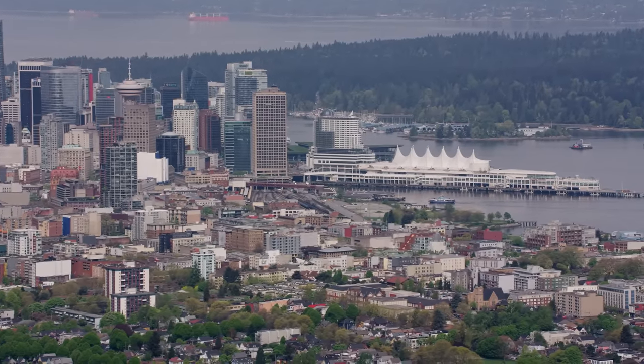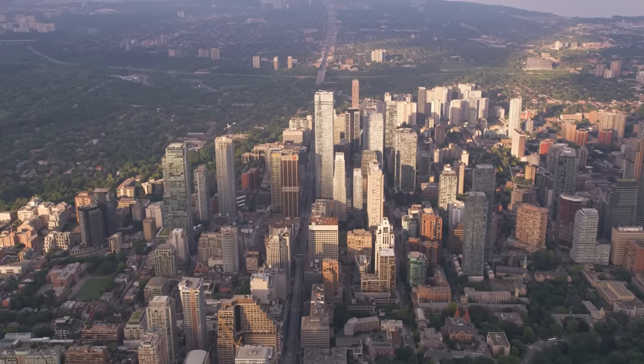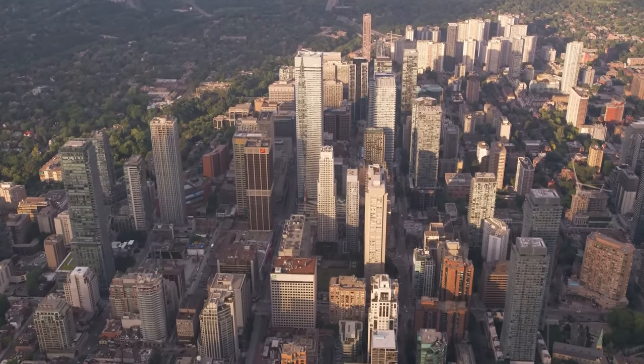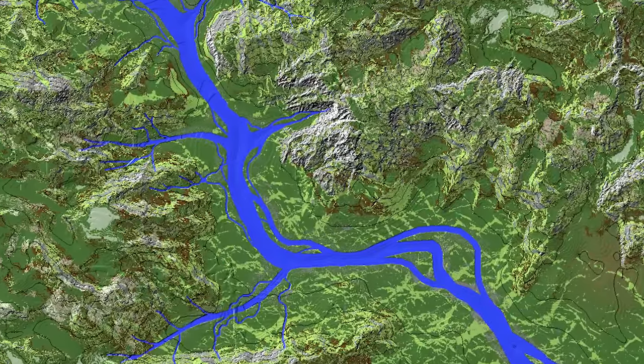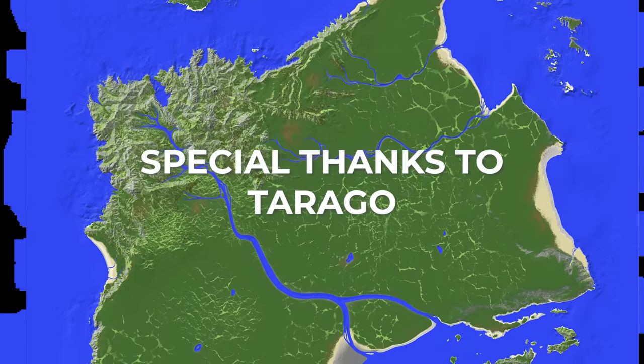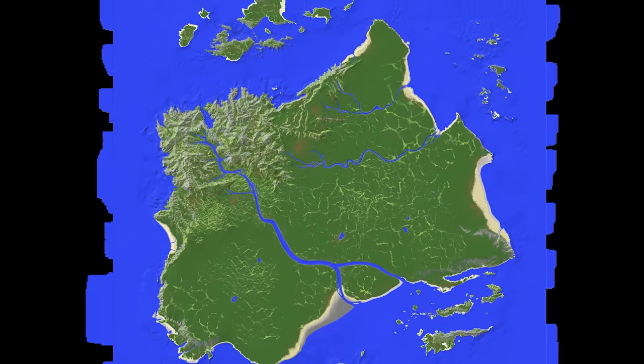But I grew up on the East Coast, so I'm pretty familiar with Eastern Canada and sections of the Eastern US. For the theme of the city, it'll follow mostly Canadian architectural styles. The island that we will be building on was created in World Painter by my good friend who also developed the textures that we will be using. But before we talk about the terrain, let's talk about what we actually want our city to be.